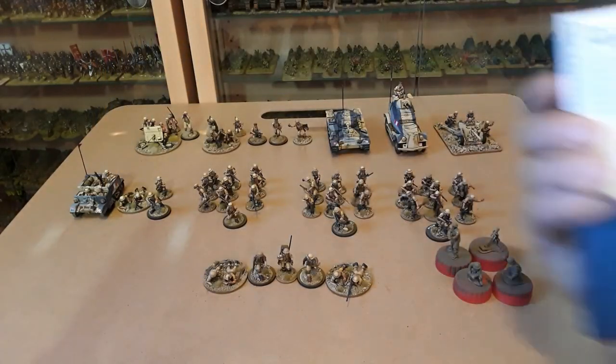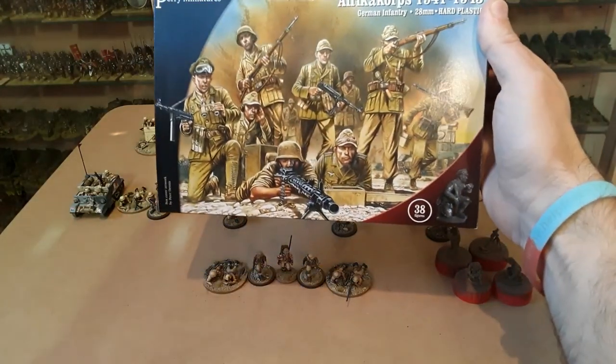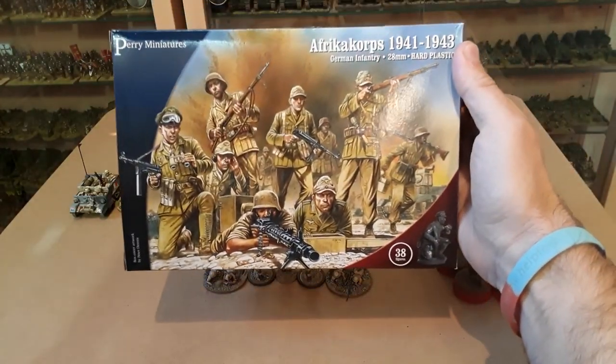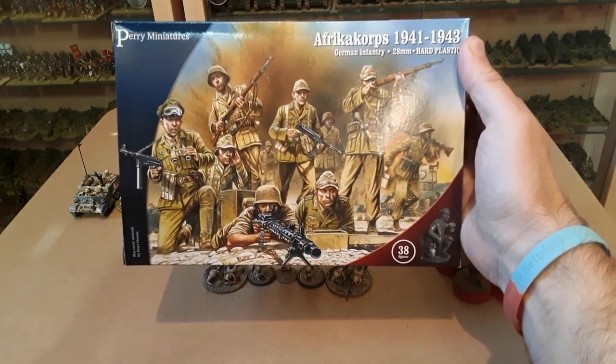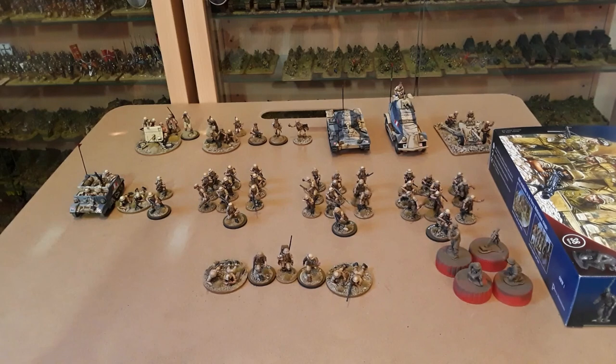What's next for the whole project is the Africa Korps — getting all these painted up. There's a full platoon in that box, 38 figures for £20 from Element Games. I'm looking forward to having another game of Chain of Command — it's really good. I haven't used my desert troops yet but we'll see how we get on. Thanks very much for watching!